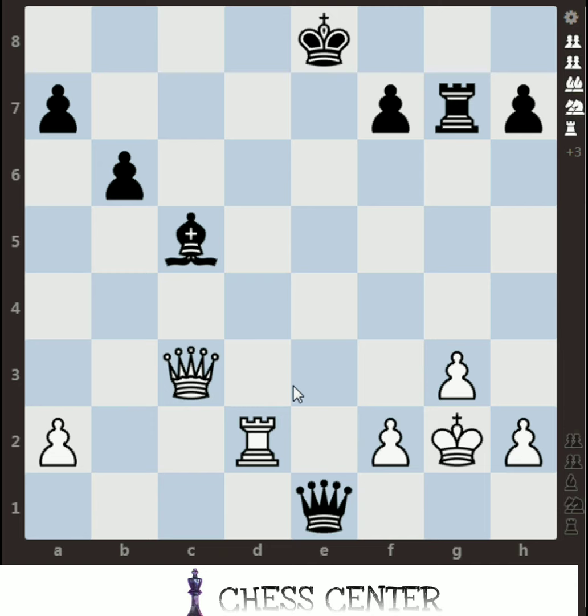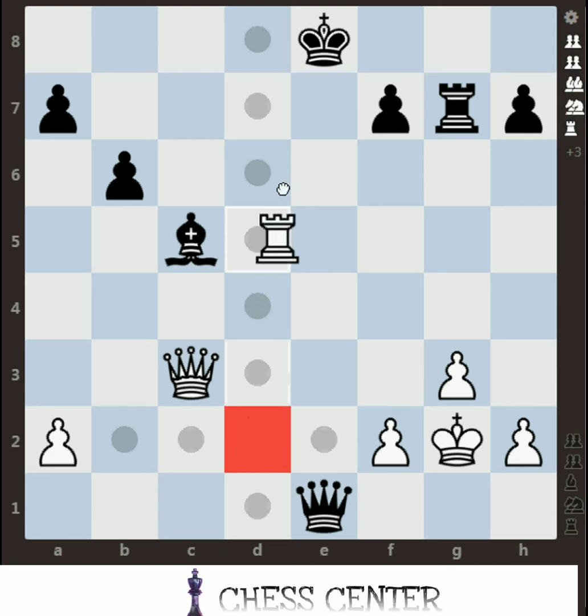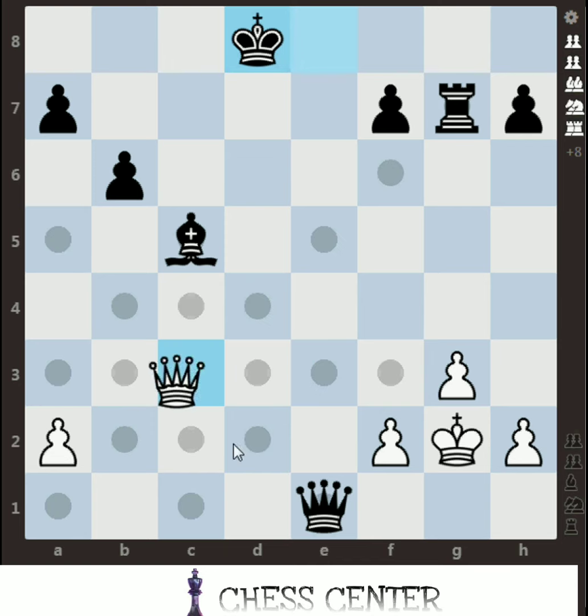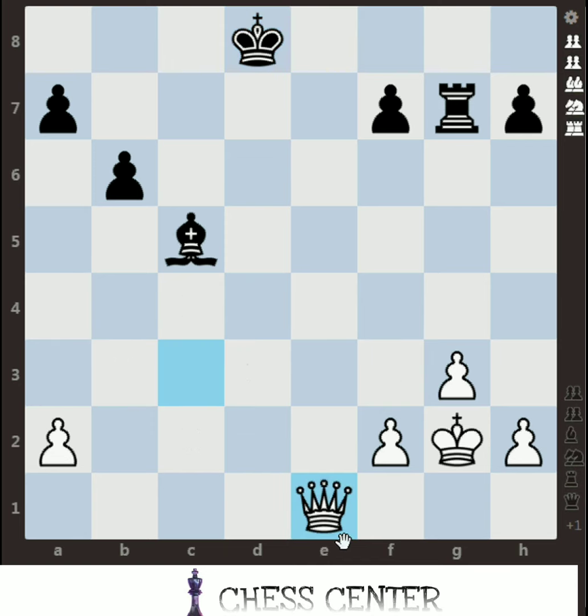So here we can do a discovered attack. What is a discovered attack? When one piece from between just moves away, the piece which was behind gives an attack to the opponent's piece — that's called a discovered attack. How to use it is very simple: move the piece which is in between and try to give a check. This forces your opponent to either capture or move the king, and you will be able to capture the piece you wanted.